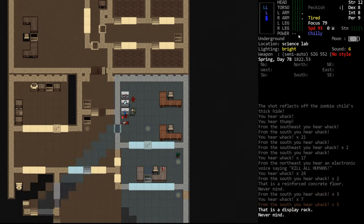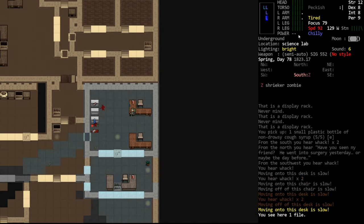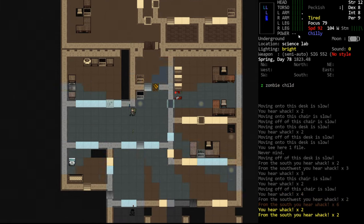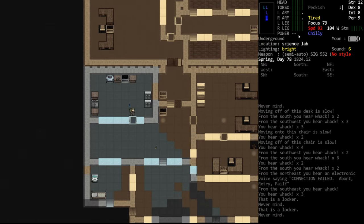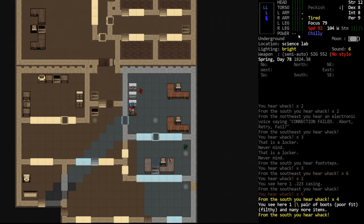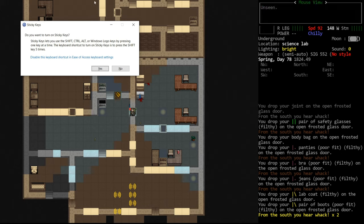I will not dissect this corpse while he is there because the last thing we want is to get locked into 45 minutes of dissecting and have him come creeping up behind us. So let's just loot the area first — inhaler, no drowsy cough syrup — we should probably take that. Check the desks, glasses. There's the brute — hello brute. Check all the desks and things. Really nothing we want here. Used to be that CBMs could spawn over here — not really seeing them in a while though.